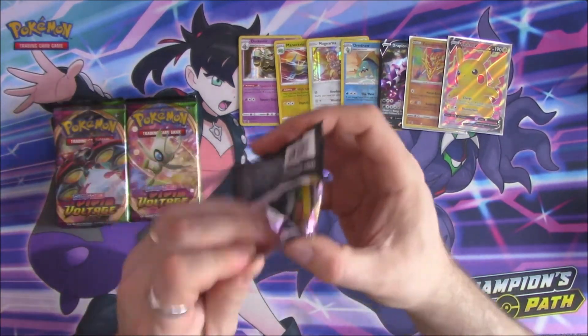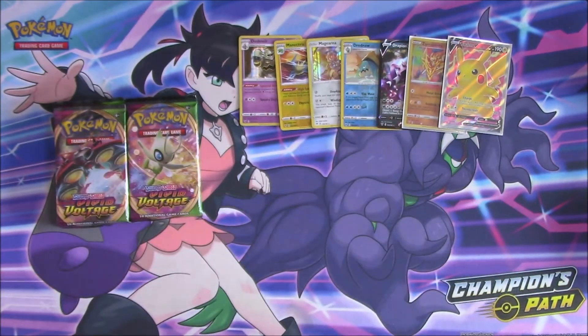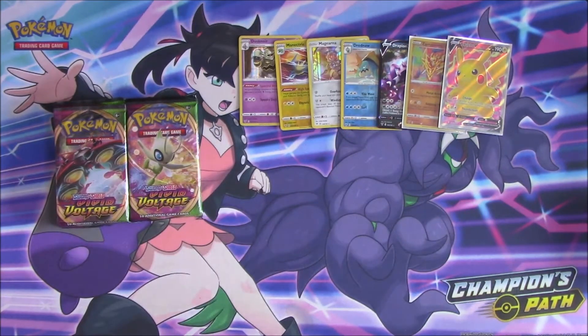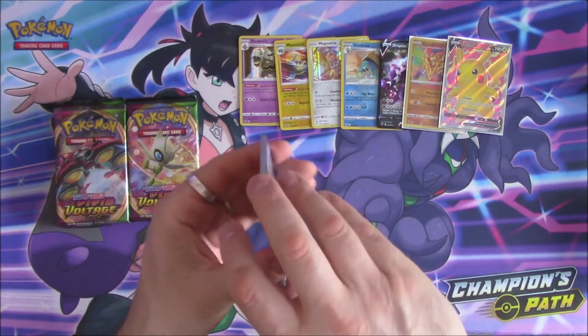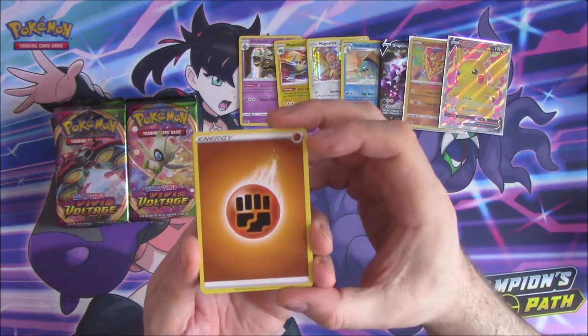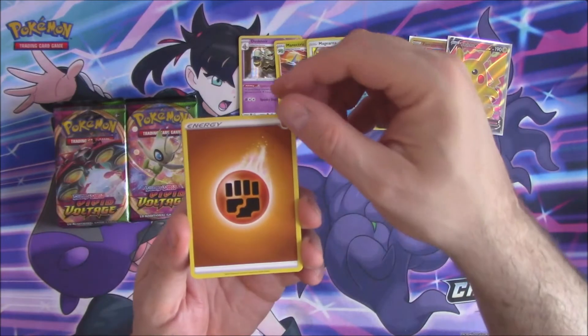Really looking forward to the new set coming up — Chilling Rain. Looks like it's going to shake the meta up quite substantially. The Color X cards do look very good, both of them.